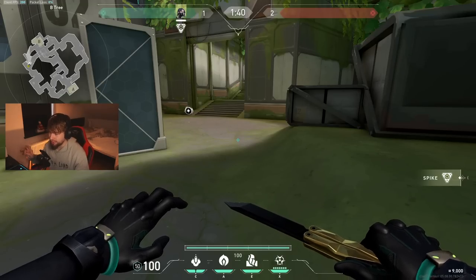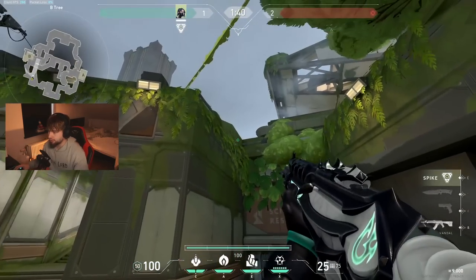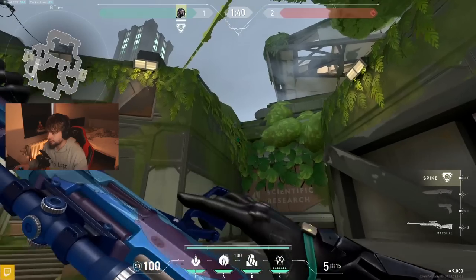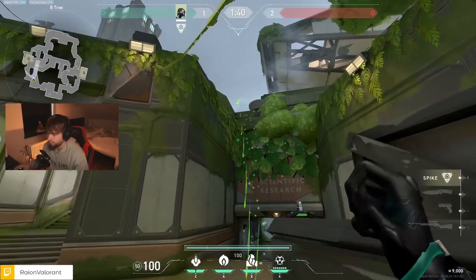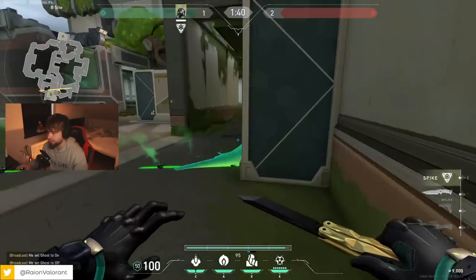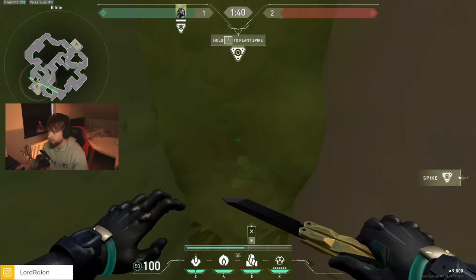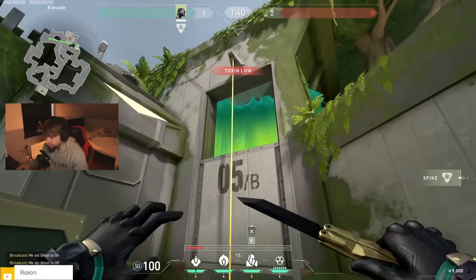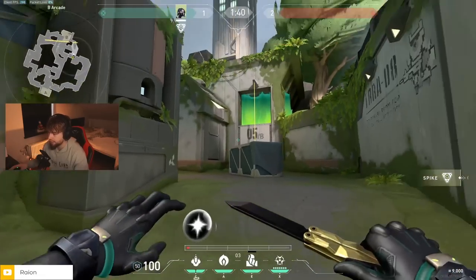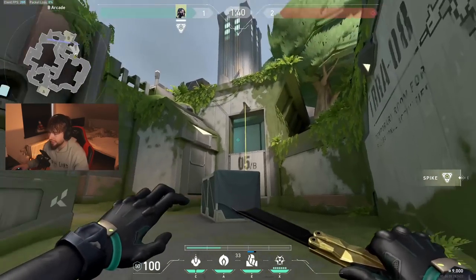On B side there are two walls you might need to do. For the first one, get in this corner and watch this corner here with your crosshair, and place the wall. You'll see that this wall covers you from this corner — when you get to B side, always shoot that corner in case someone is hiding. What I like about this wall is that it covers you from Tower if someone is pushing from Arcade, giving your team cover so they can instantly peek here.